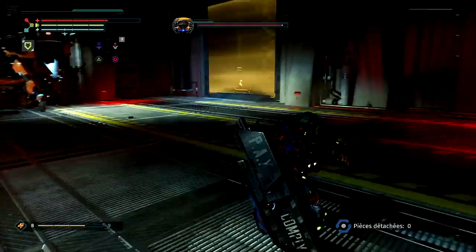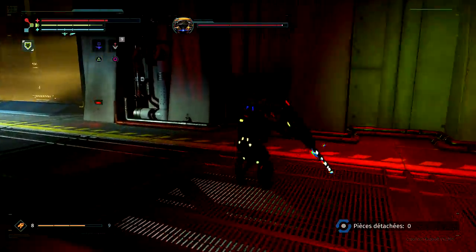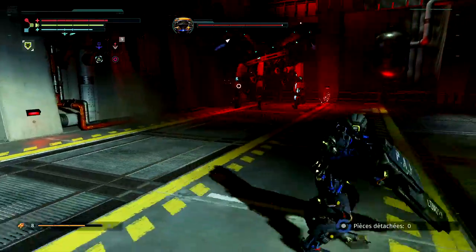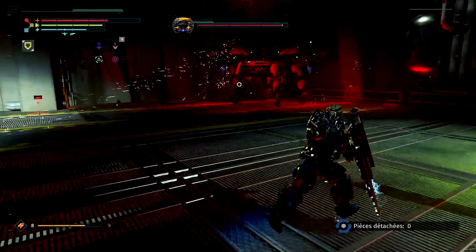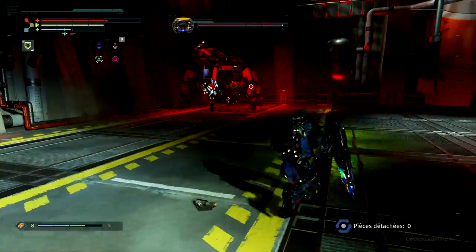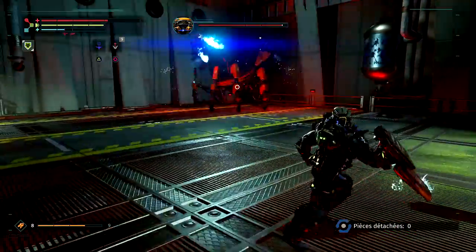On lui a cassé une patte, on fait attention, il va tomber dessus. Petite astuce : quand vous lui pétez une patte, ça charge votre énergie au maximum. Quand il tire la boule bleue, il y a juste à esquiver sur le côté, il n'y a rien de compliqué. Il en enchaîne pas mal.